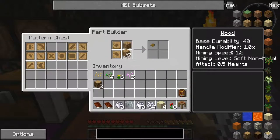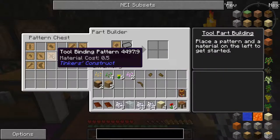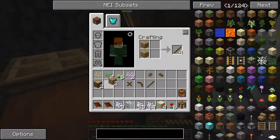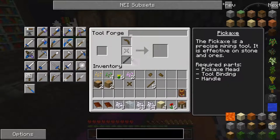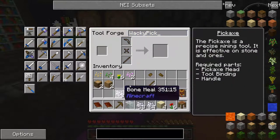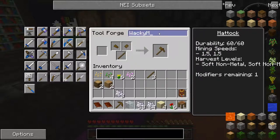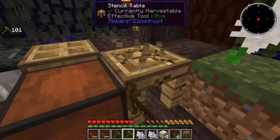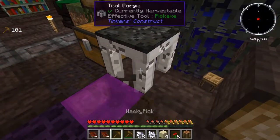We need to make a mattock — a shovel head and an axe head — and a pickaxe, which also requires a tool binding. To assemble that, we head over to the tool station. We need a few more sticks. Pickaxe with this head, there, there, and a stick — we'll call this the Wacky Pick. Then the mattock: axe, stick, shovel head — we'll call this the Wacky Mattock. And that's that. I'm going to go ahead and harvest the treehouse resources — there's no point leaving them up here. I'm going to pick things up, including the tool forge, which is so convenient and really going to help us out with mining and clearing dirt.